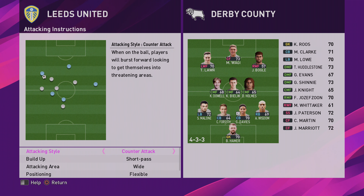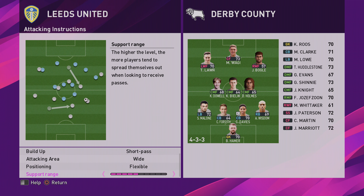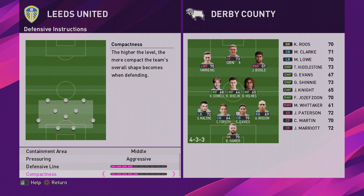Diving into attack instructions: it's counter attack because they like to spring quick counters, short pass, wide attack on, flexible positioning between the players, and 5 for support range. Frontline pressure, middle aggressive, 4 for defensive line, 5 for compactness.